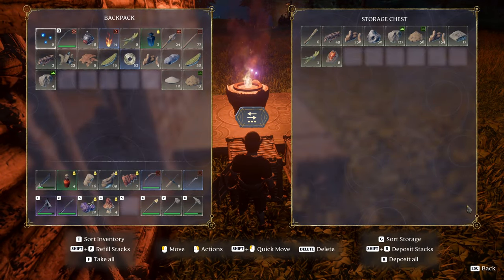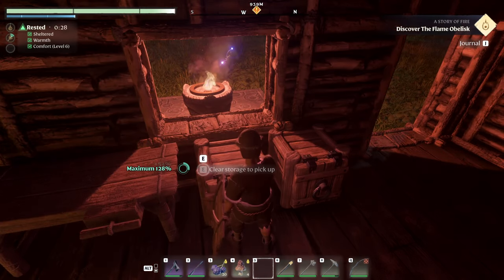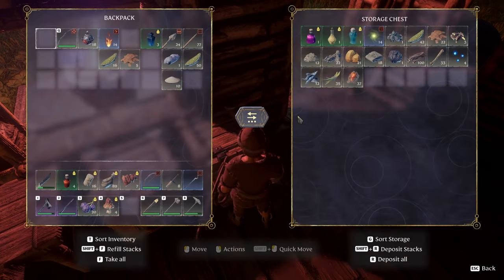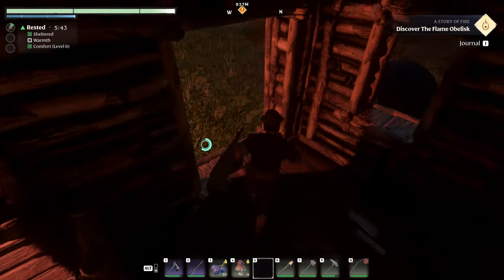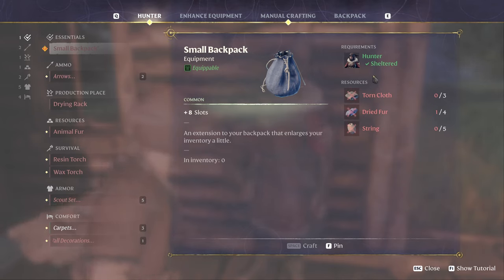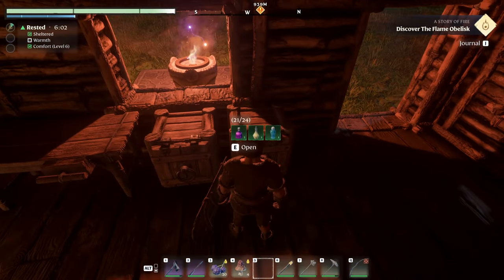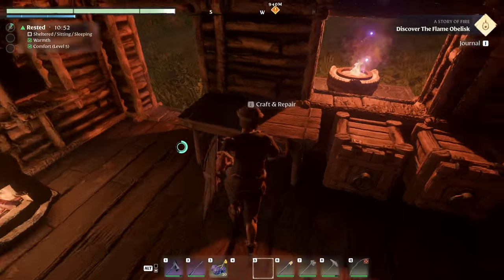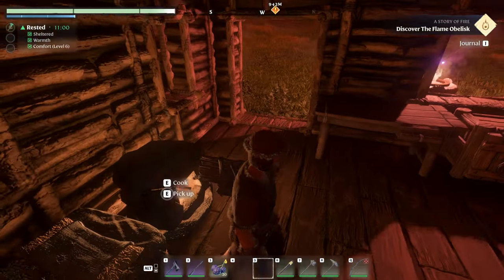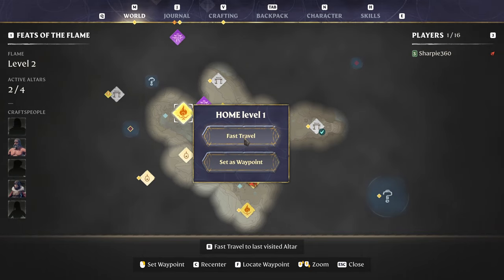Let's drop stuff here if I got it. And put the stuff away that I have not put away yet either. Let's check Athlon and see how much it takes for that backpack — 3 or 4. So I need 3 torn cloth, 4 dried fur, and 5 string. Alright cool, everything is away. Let's give myself a quick repair and sleep. Alright, morning time, excellent. Let's head straight back to where we placed that flame altar.